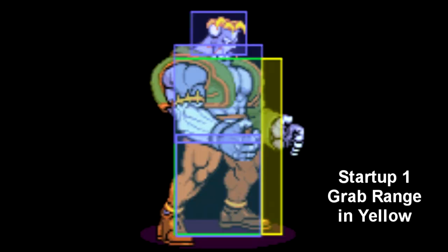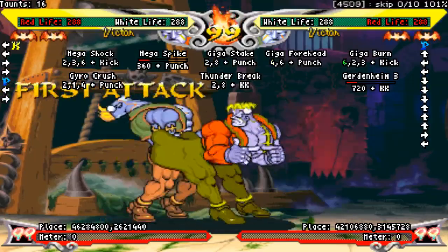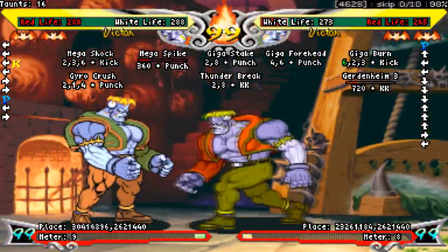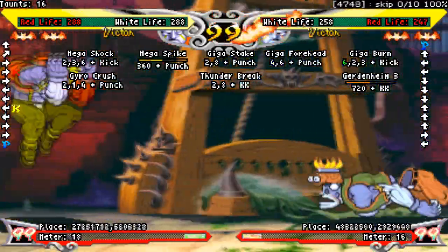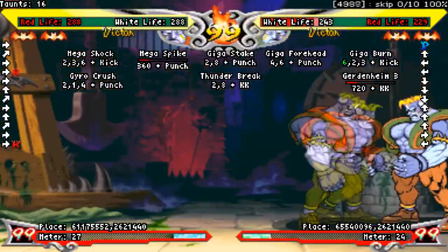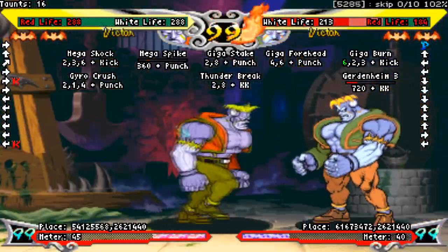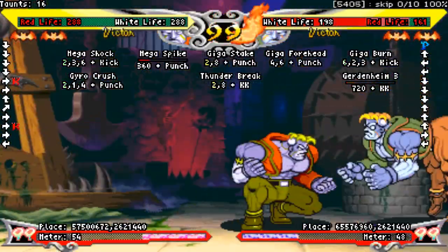On the ground, Victor can throw with four different buttons: medium punch, medium kick, heavy punch, and heavy kick. All four throws have the same startup and range. The two kick throws are exactly the same — throwing with either medium kick or heavy kick will have Victor grab the opponent with his rear and throw them halfway across the screen. To be honest, this throw isn't very useful. You give up so much ground that Victor has to work so hard to get. I would only go for this if you can throw the opponent into the corner, or if they're teching your punch throws every time.